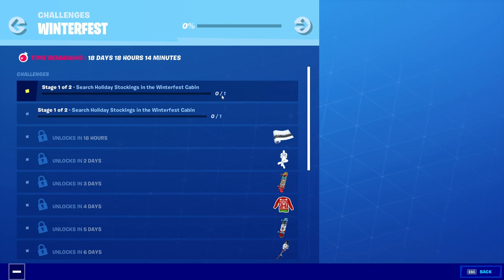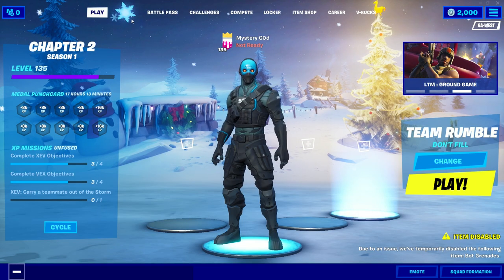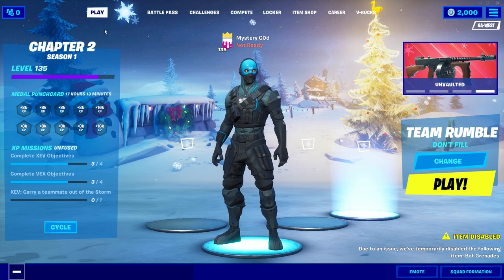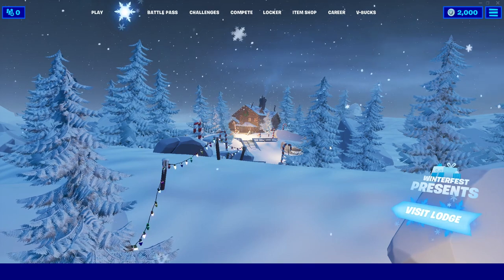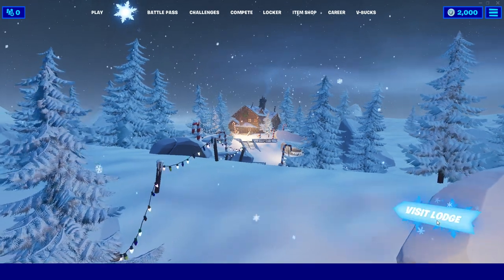The challenge is to search holiday stockings in Winter Fest cabin. What I noticed is when you come to your main menu map, whenever you're in the lobby, there's a snowflake right over here. If you click the snowflake, you're going to end up in a screen just like this one.